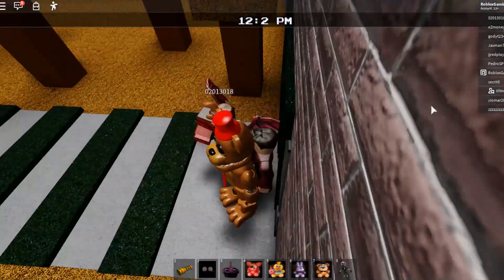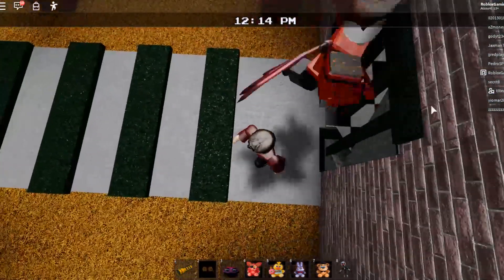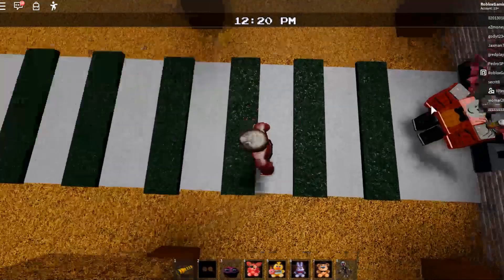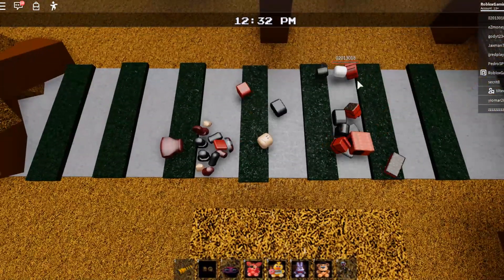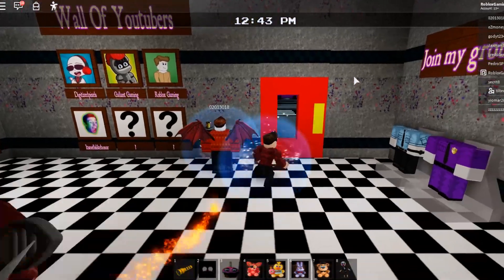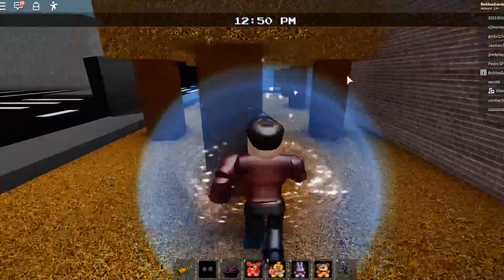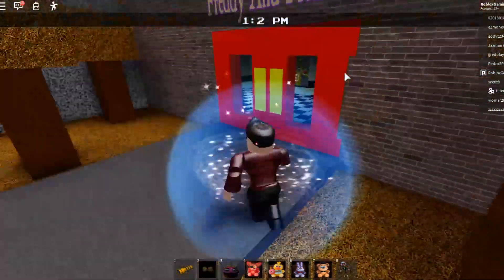There is a new section to Freddy and Friends which is this lovely little parkour here, just off the side. It's relatively easy to do. I've already done it - that was the first time I died on it, actually. You do that parkour and then at the end of it you get a nice little badge - the Discovery Badge, which is the new badge just added to the game.